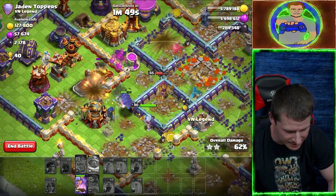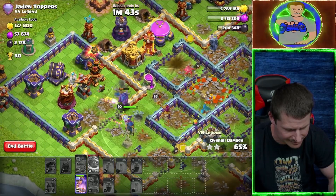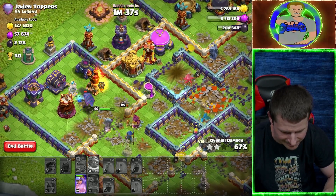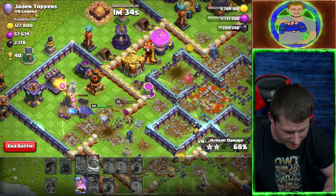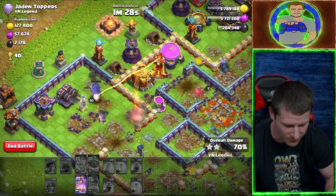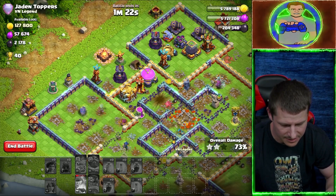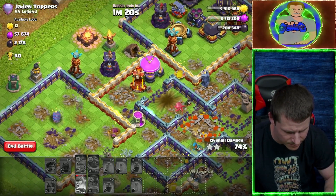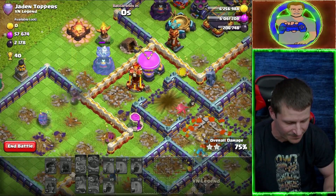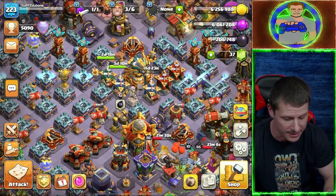Grand Warden's still alive, Queen's still alive. That Inferno is probably going to take me out. Still got a good percentage. Queen — that Single Inferno is going to cause way too many problems and there are too many defenses, but not a bad raid. Queen, you ready to call it a day? That Inferno is going to light you up. Bye, Queen. Decent loot, got the full loot bonus, and got a 75% two-star.